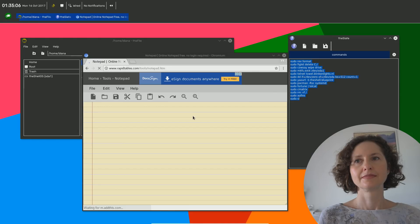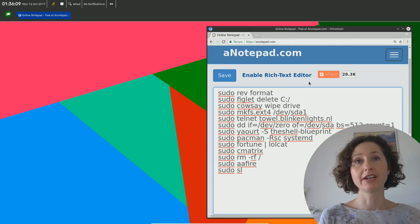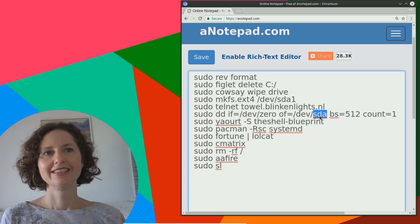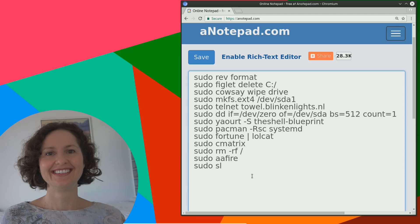We're just going onto an online notepad - I can't work out how to actually resize text in this application, so we're just going to paste it here and make the text a little bit bigger. This is just to make it easier for the viewers to actually read it. I'll just add all the commands to the dictionary to get rid of those spell-check lines. Okay, here is a list of 13 different commands - now you're going to play Death Command Roulette.